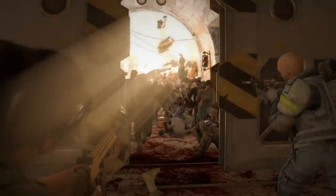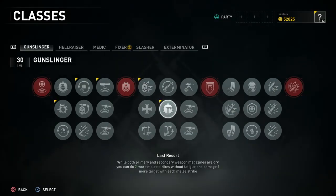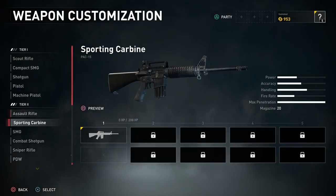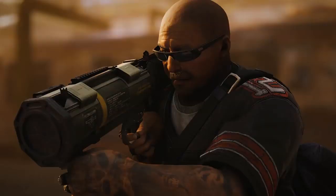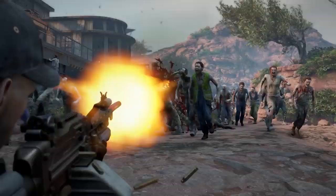Depending on your prowess upon completing each chapter, you'll be rewarded with new perks for your chosen class and points towards upgrades for each weapon. As you and your squad unlock more, you'll be able to take on higher difficulties, meaning even greater rewards.